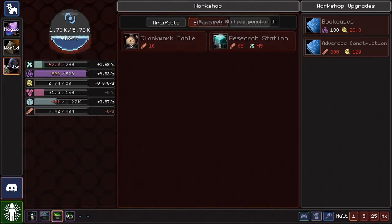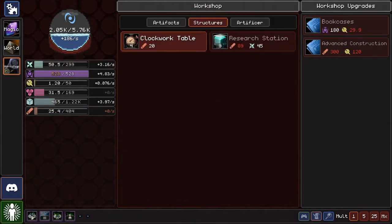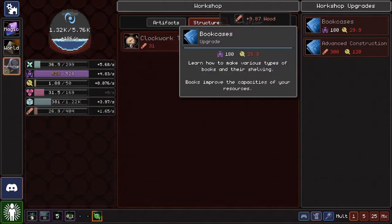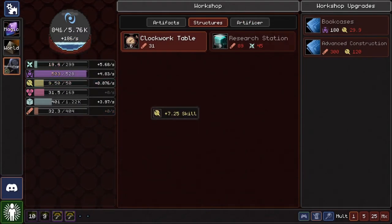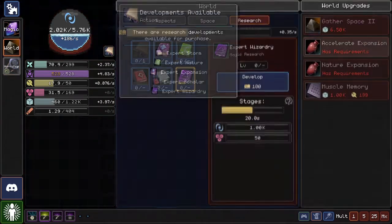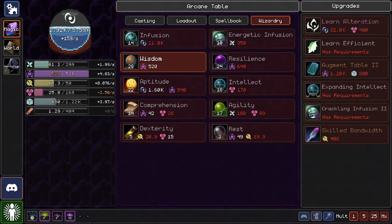I know what research stations are for — we get a ton of development stuff — but I'm not really grasping how much they actually impact things. I know I need more skill, so let's go back to getting skill. I need mana — that's what I need. I need mana, I need knowledge, I need everything. I guess I'm gonna wait 12 seconds and have my mana come back, while also having my knowledge developed. Give me Thaumaturgy, give me mana please.